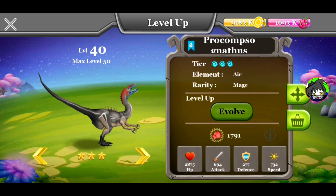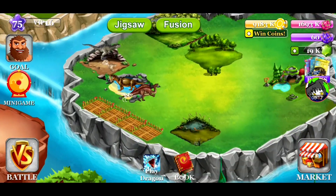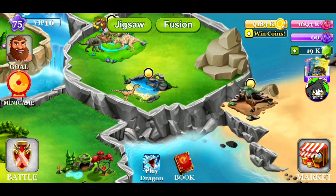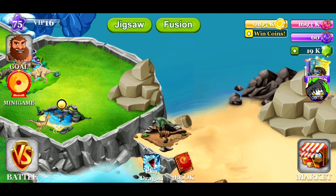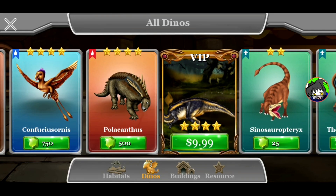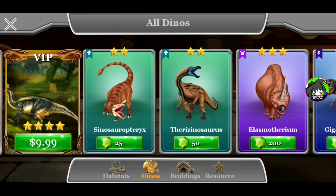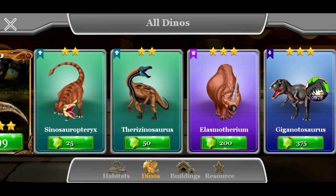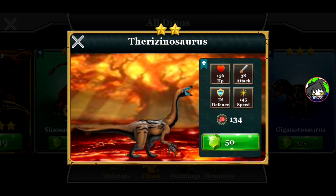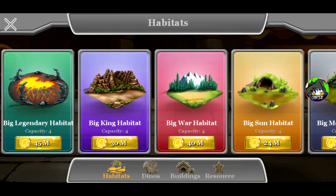So last episode, we got this cursed dinosaur Procumsegnatus, and we did some battles with it. Today we are going to unlock another new species of dinosaur, because that's what we always do. Today I think we are going to unlock the Cinosauruptorix and the Therizinosaurus. Both of them are one of the most overpowered creatures in the entire game, so hell yeah.